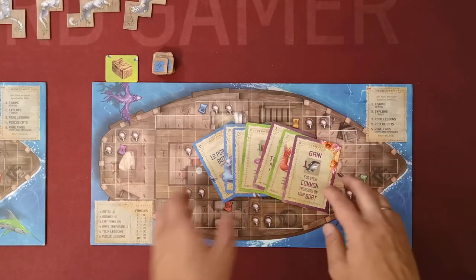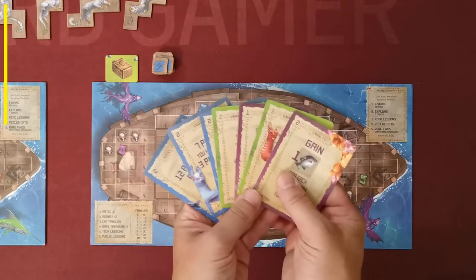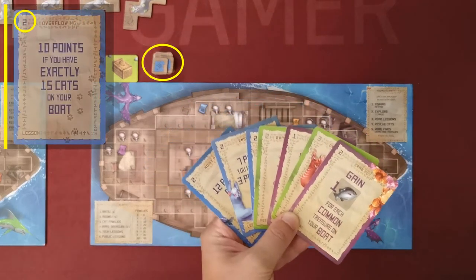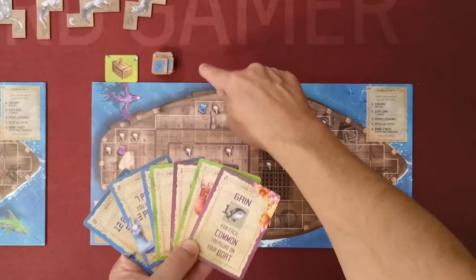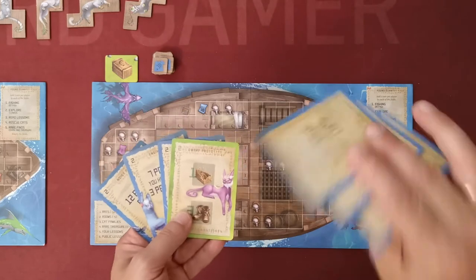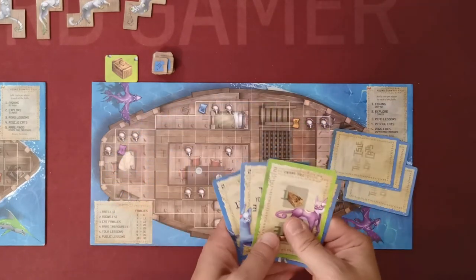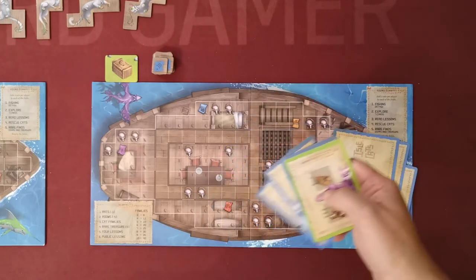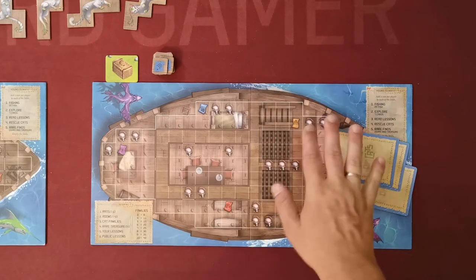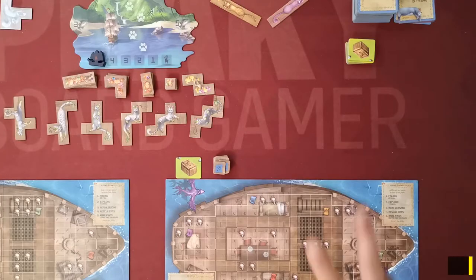These cards are not yet part of the player's hand. Players will secretly select which ones they want to buy by paying the cost depicted in the top left corner — the cost is paid in fish. After players select which cards to keep and pay for them, those cards become part of their hand. The rest are discarded face down to a discard pile next to the discovery deck. There is no limit to the number of cards a player can have in their hand.